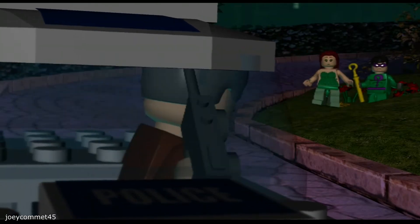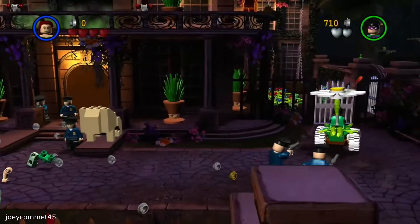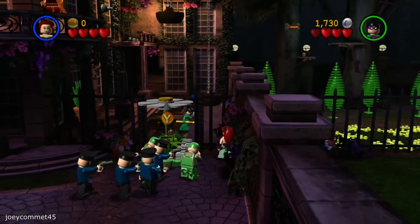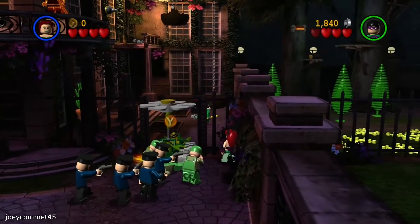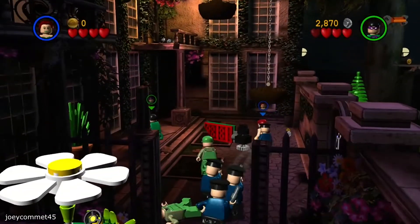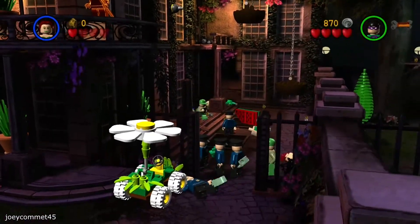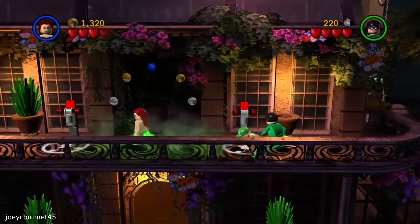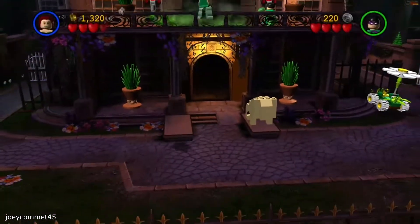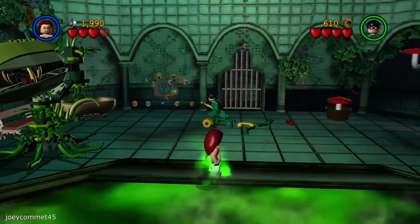They are both seen by Commissioner Gordon, so he calls for backup. I built the flower car and used it to break open this gate. I blocked the opening so I could break all the plants to build a rotator without the enemies getting in. I then jumped in this car as Ivy and made it to the other side. But for some reason, the cops activated maximum strength out of nowhere and pushed the car out of the way. After much trial and error, I got both Riddler and Ivy to pull these levers so I can head inside. I grew some plants, then pushed down the statue to build a question door.